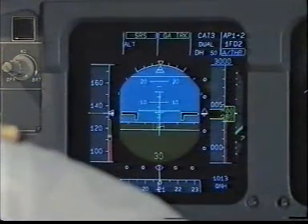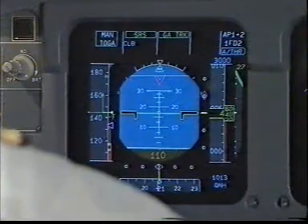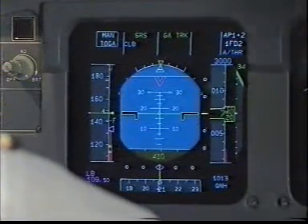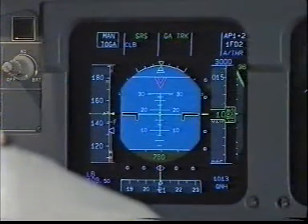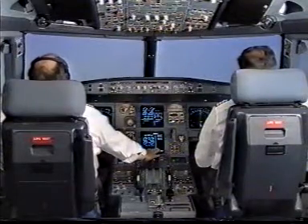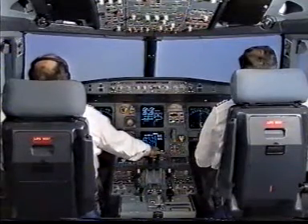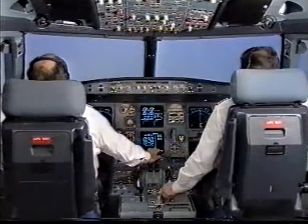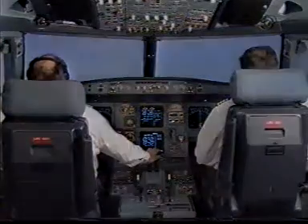Minimum. Go around — flaps. Manual TOGA. SRS. Go around track. Autothrust blue. Check. Positive climb — Gear up. Check accuracy — accuracy high and positive. Nav managed — Nav green. Autopilot one. Alt star. Gear is up. Speed. Autothrust white — check. Flaps one — speed check. Flaps up.